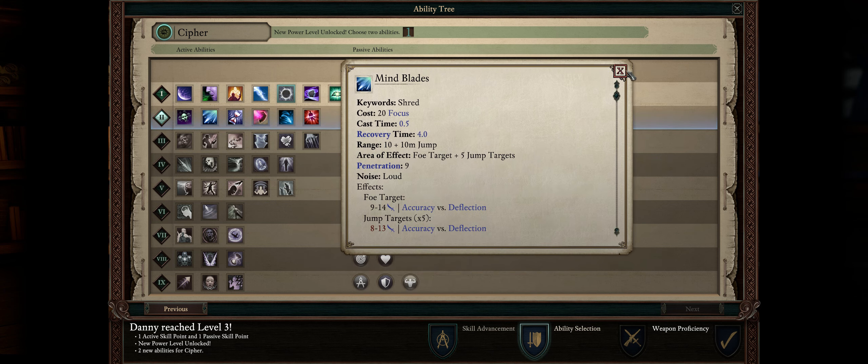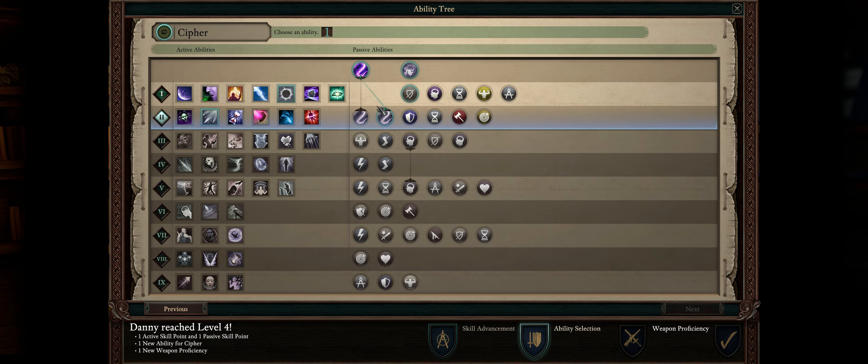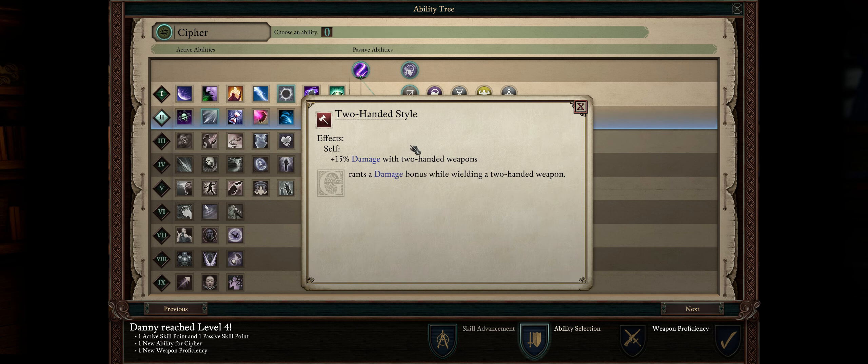Second, Mind Blades — as I said in my spell guide, this will bounce back and forth between enemies and is the ideal spell when you have only two to three targets left. Meanwhile, if you have a lot of enemies, use Soul Shock instead. For level 4, pick Two-Handed Style. This will increase your damage with Rod, Bows, and later on your thunderous weapon, the Kitchen Stove Blunderbuss. Of course, the more damage, the more focus will generate. You can also go with Recall Agony, but I would save this for later as this spell is only truly good against bosses and very tough foes — not much use during the very early game.